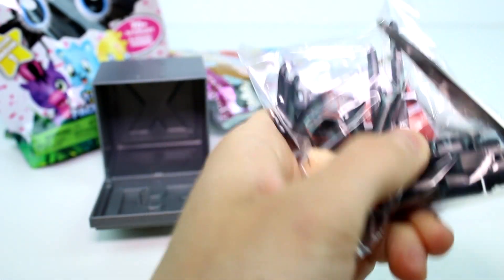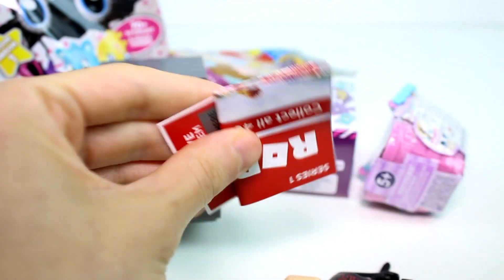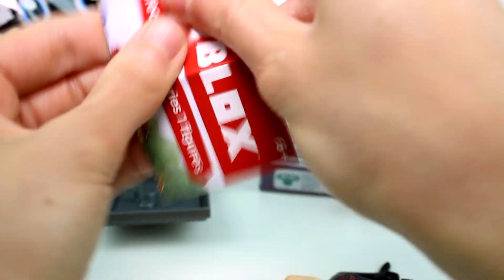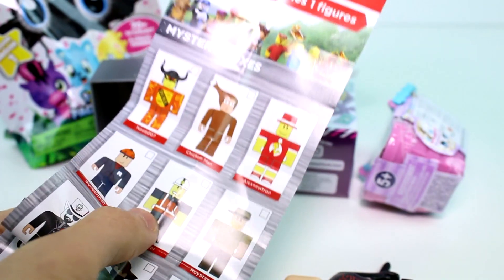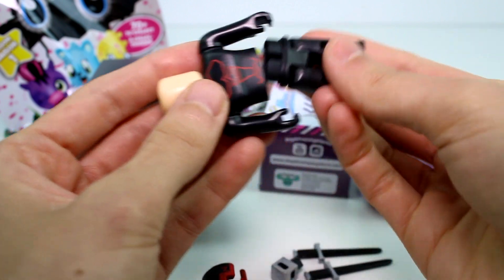Oh yeah, these come with a checklist. I don't really remember who these people are, so I don't need a checklist. Here's the game code that we get — I'll put that back in there. And then on the front of the checklist it shows who you could possibly get in the mystery boxes. So this is the one that we got.